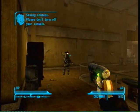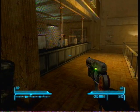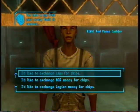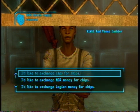Now the casino's up and running. Talk to the Chips Trader. Welcome to Vic and Vance — now buy as many chips as you can, or as many as you want. The more the easier.